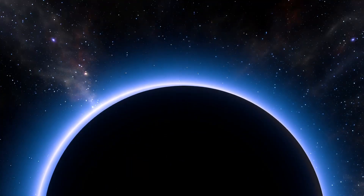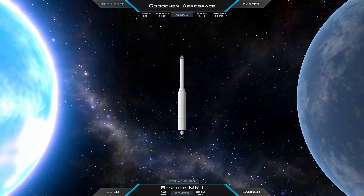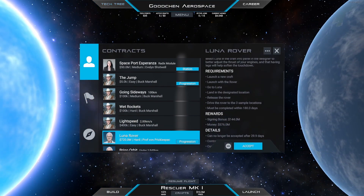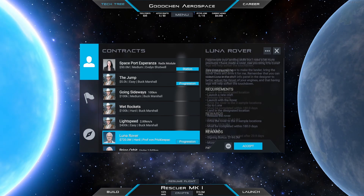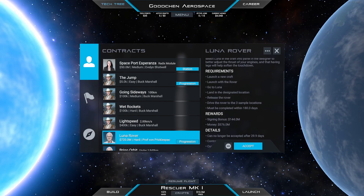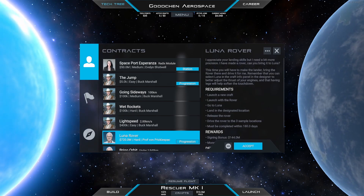Welcome back to the next Juno New Origins video. This contract is named Luna Rover. We will get a pre-built rover that we need to land on Luna, so we need to build the lander ourselves this time. Once the rover is on the surface, we need to drive it to three sample locations to fulfill the contract.